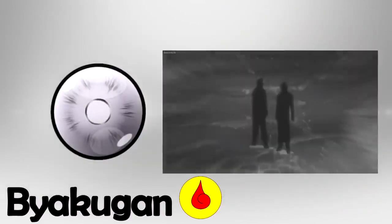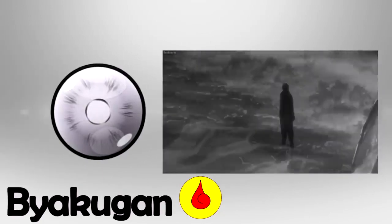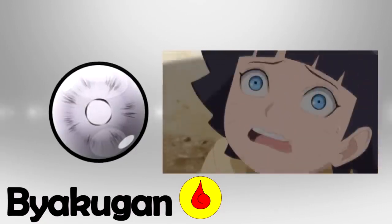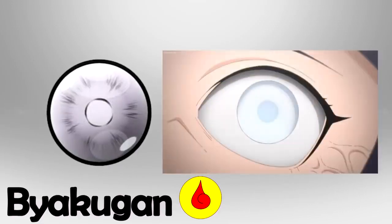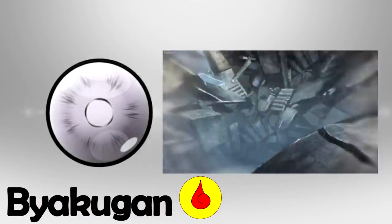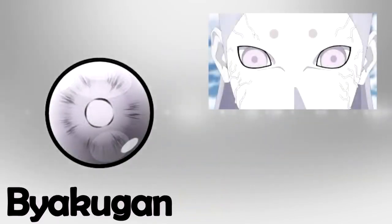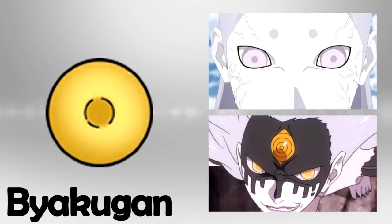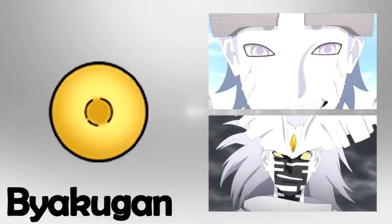Thanks to the Byakugan, users have a large field of vision which can be improved with training, being able to see accurately more than a kilometer away. Not all Byakugan users are the same — for example, Himawari Uzumaki is a descendant of the Hyuga clan through her mother, but ordinarily has the same blue eyes as her father, becoming featureless white only when her Byakugan is in use. Momoshiki Otsutsuki's Byakugan usually appears identical to any other Byakugan, but takes on a golden color after he absorbs Kinshiki's power. Similarly, Isshiki's Byakugan also takes on a golden color after consuming the chakra he collected.